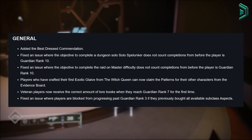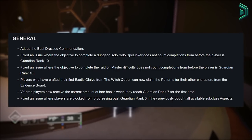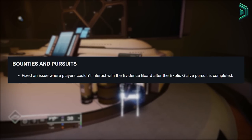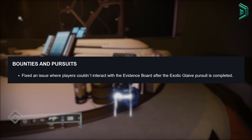They've also added the best dressed combination and fixed a bunch of guardian rank progression issues. But more importantly, they've finally, finally fixed the ongoing issue with the evidence board, which is for the Witch Queen glaives — something that has been a problem for about 4 months now, so I'm glad they've finally fixed that.